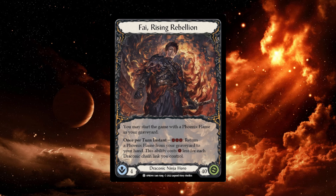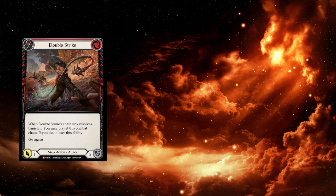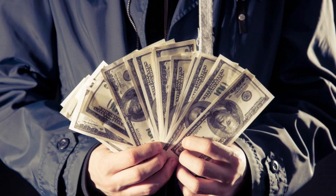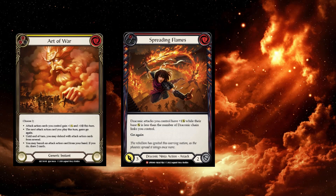Fi is a very aggressive deck that likes to go wide with attack action cards. Cards like Double Strike, Flame Call Awakening, Mask of the Pouncing Lynx, and Fi's hero power ensure this to be possible, all while paying off his go-wide strategy with cards like Spreading Flames, Art of War, and Salt the Wound.